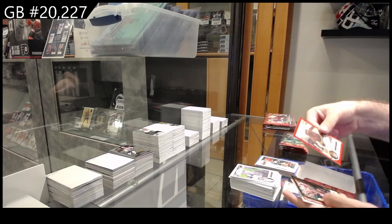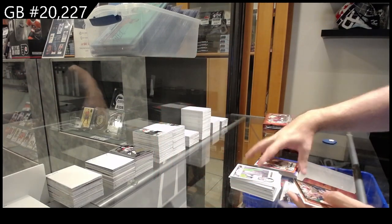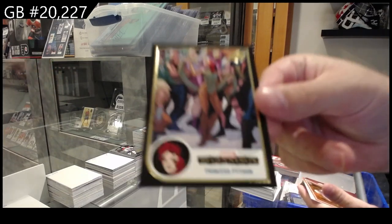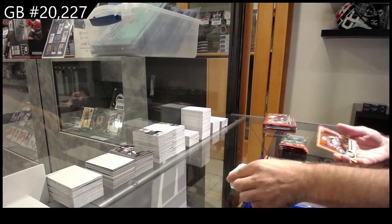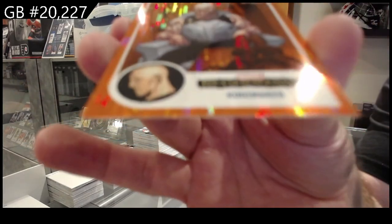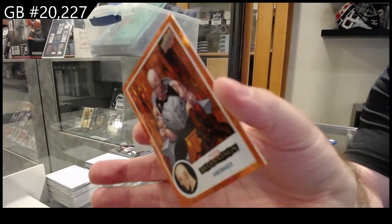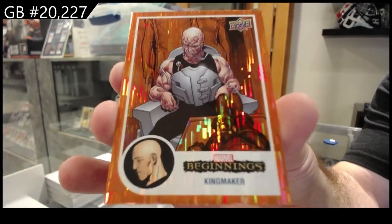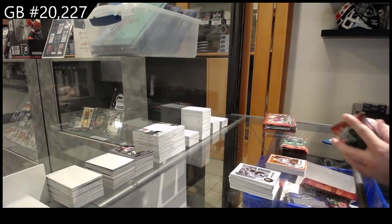We've got a Red of Man-Bowl. That's probably more like me. A Black of Princess Python. This could be cool — numbered to 199, Kingmaker. That is the Orange Rainbow Bridge.